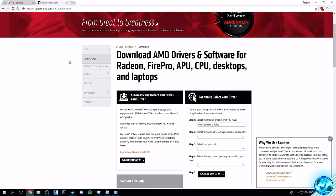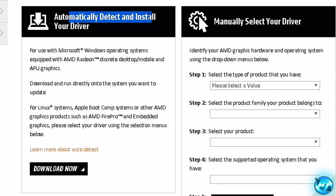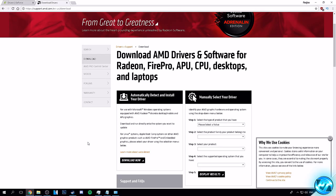For AMD Radeon users, it's a very similar process — go to the 'Automatically Detect and Install Your Driver' tab, click Download Now, open the program, and it will install and detect everything for you, keeping you up to date with the latest GPU drivers. Once the drivers are installed, it'll ask you to restart your system. Restart, and I almost guarantee you'll see fantastic results from doing this step alone if you don't already do this.